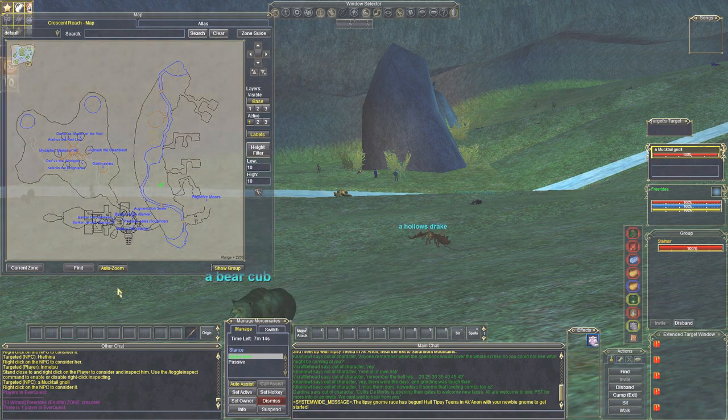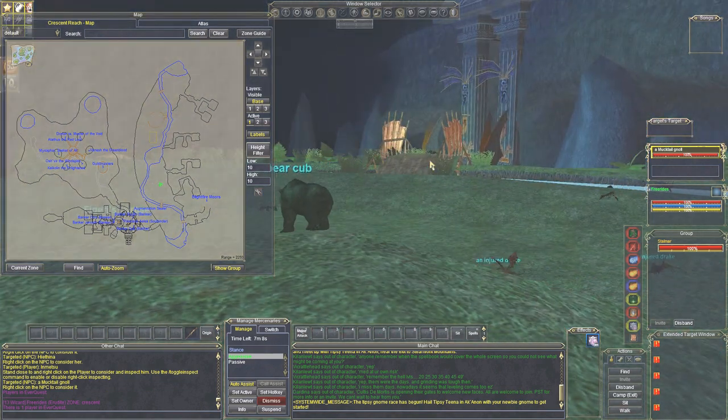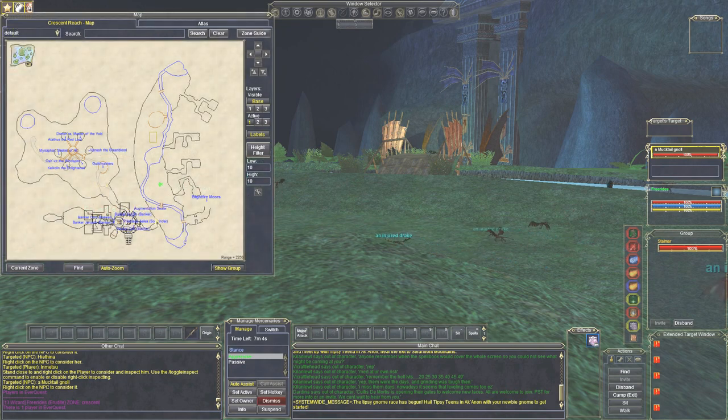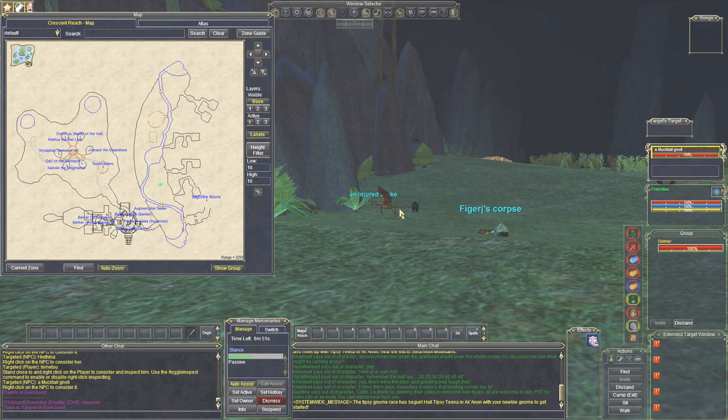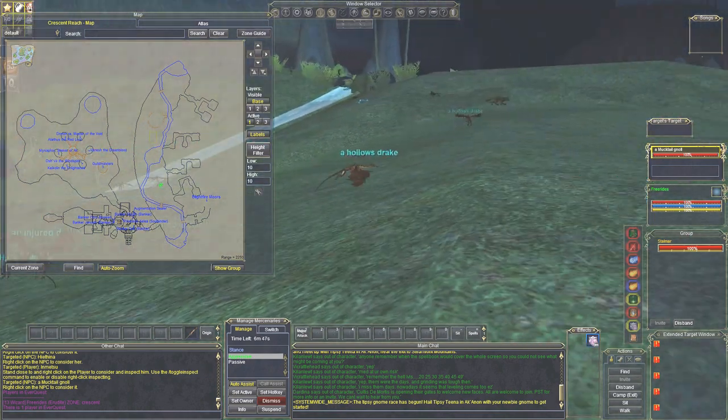Here's a character I have that's only level 13 and just got out of Mines of Glooming Deep — well, actually been out here a little while. The first place you want to go when getting out of there, after you come out, you want to go to your guildmaster, buy some spells or whatever, get some supplies. Then come out right here and go up a little bit past this little bridge to this area and try to fight things like the bears, the puma, the drakes.